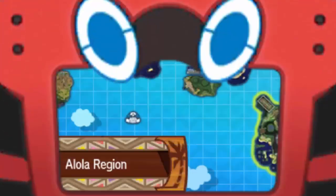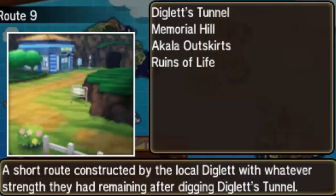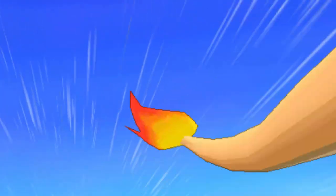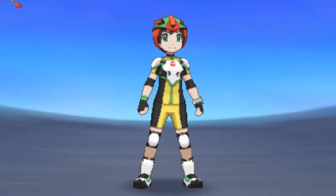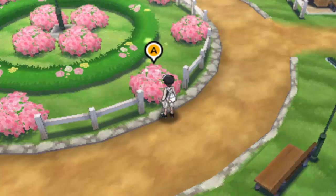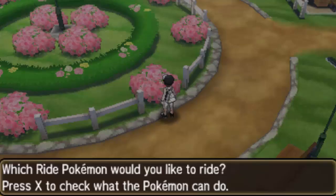This one is relatively easy because it's in an actual town on the second island. It's where you do your Battle Royal — where you saw the Battle Royal Master for the first time and had to face Gladion. Right here is Royal Avenue. You can see all the flowers, and the nectar is very easy to spot.